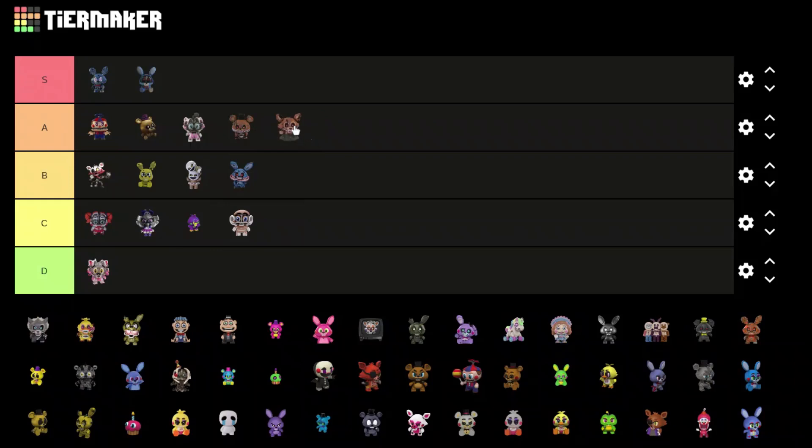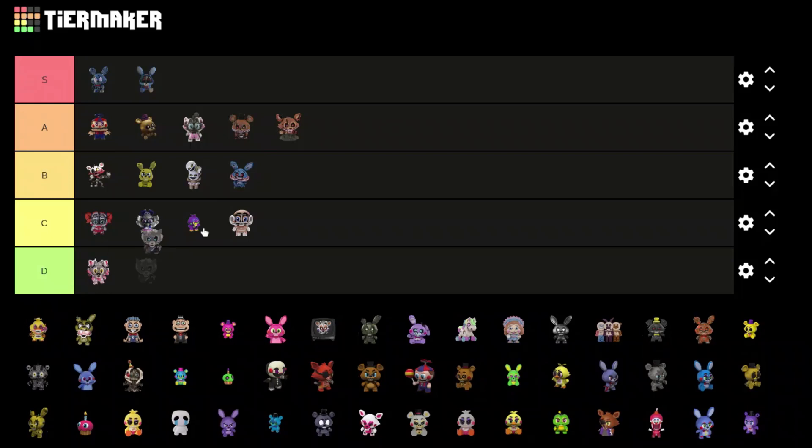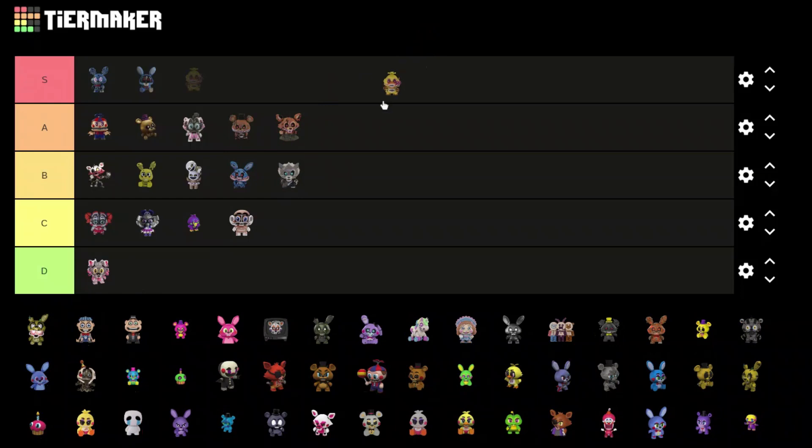Twisted Foxy I think is pretty cool, A tier as well. We got Blake the Wolf from the Twisted Ones — he is a Fazbear Frights/VentVerse character though. Put him B tier, looks pretty cool. We got what I think is Nightmare Chica — I don't like her that much, this looks a little bit off as well, B tier.